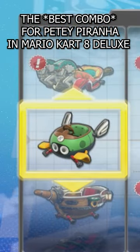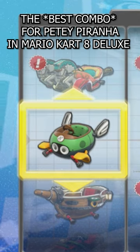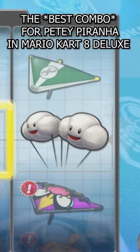For the character Petey Piranha, you want to pick the Buggy Bud, the Azure Roller Wheels, and then the Cloud Glider.